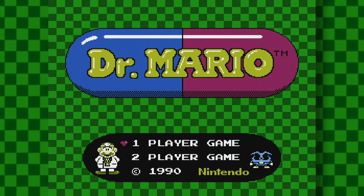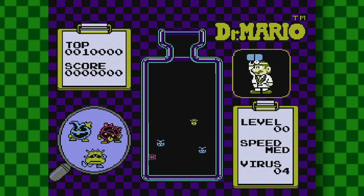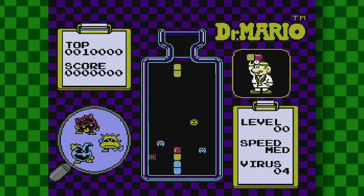G'day g'day! Today I'm going to be teaching you how to die in a bunch of Dr. Mario games, starting with Dr. Mario on the NES. So when the game begins you have to have the pills face upwards and make a massive line until it reaches the top.